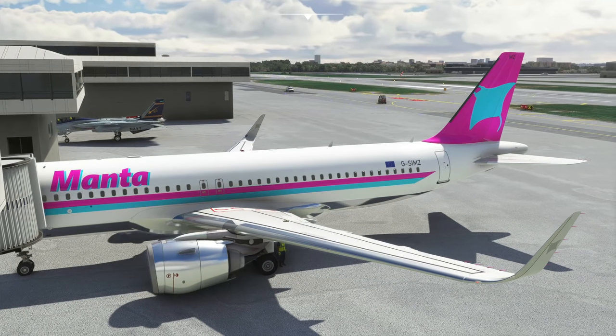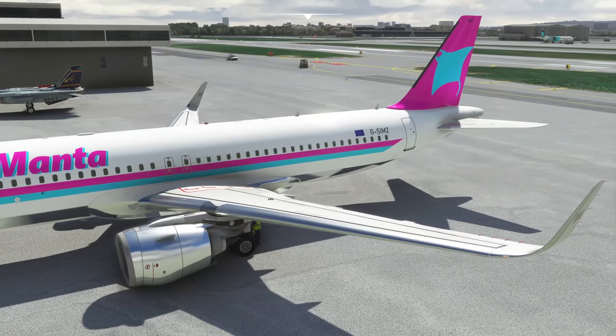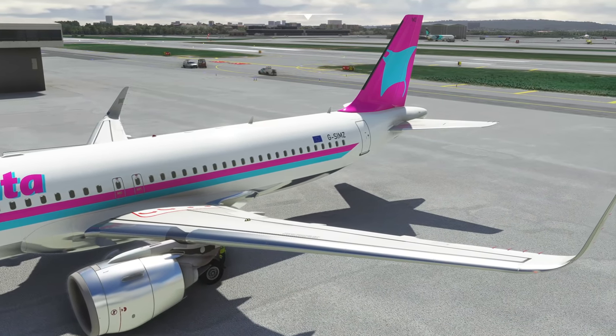We are of course using the FlyByWire A321X mod for Microsoft Flight Simulator, and we'll be starting here in Lisbon, Portugal, as we set off on this flight up towards London. Let's get started.